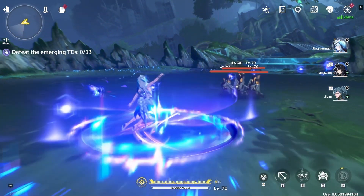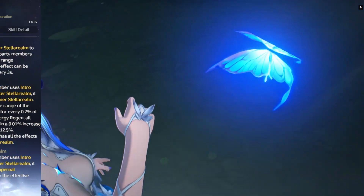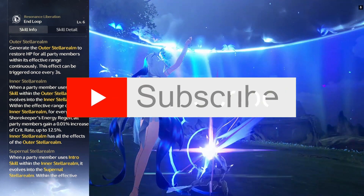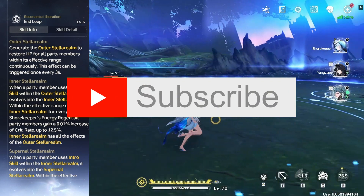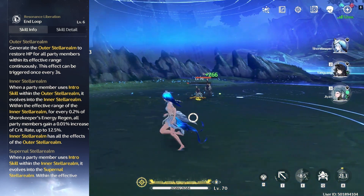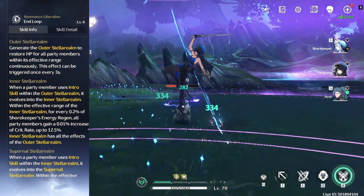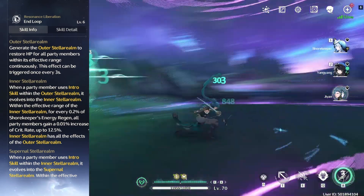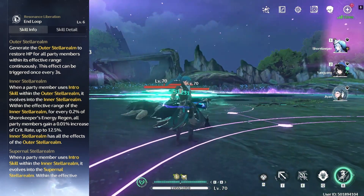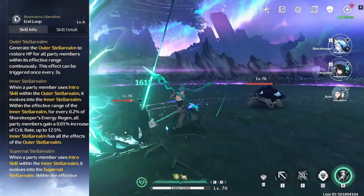Her resonance skill will restore all allies' HP and summon 5 dim star butterflies to attack the target. Her resonance liberation generates outer stellarum for 30 seconds, which restores HP for every single ally within its effective range every 3 seconds. However, if an ally uses their intro skill within the outer stellar realm, it'll evolve into the inner stellar realm, which gives every ally a bonus crit rate of 0.01% — up to a max of 12.5% — for every 0.2% of the Shorekeeper's energy regen.